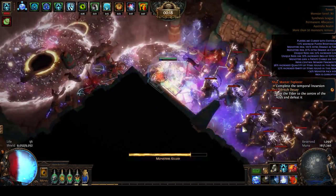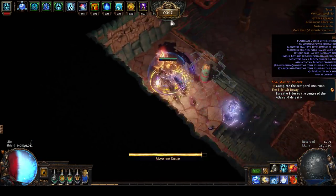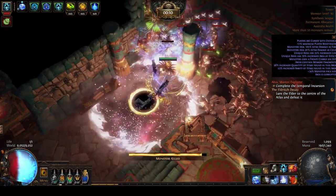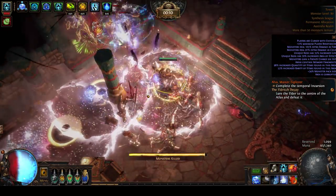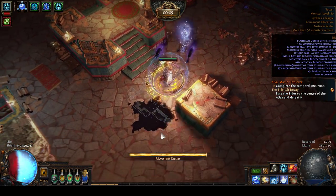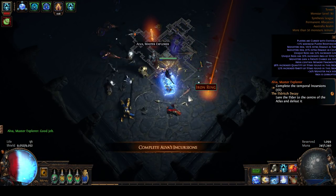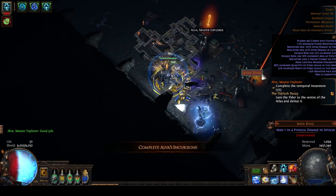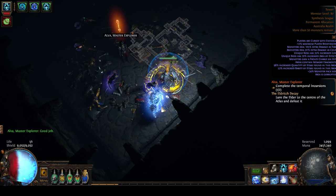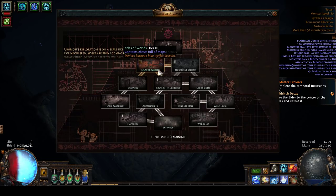The next step to think about is your room strategy, and this is something that took a while to determine during the actual incursion league, but the player base has basically solved the question of what are the best rooms to upgrade in the temple. The monsters kill bar is full, so I can just exit without waiting for the timer. All the loot that would have dropped in there drops here. In terms of strategy, the Atlas of Worlds is the best room - you should always upgrade towards it as much as you can.